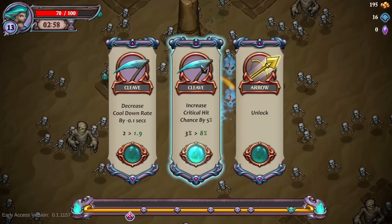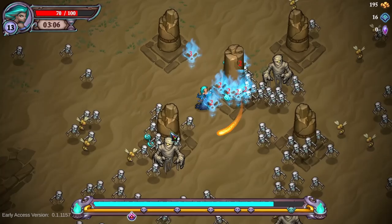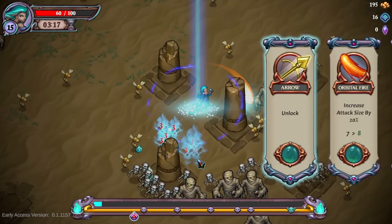Increase damage — yes, let's make this do two damage instead of one. What's up with all these skeletons? They're one-shot opponents. Let's go cooldown. The money is for rerolls — I just saw there was a reroll option. That's why I went cleave, to be able to attack masses of opponents. Increase attack size — let's make that thing huge and hope it can rotate even faster at some point.